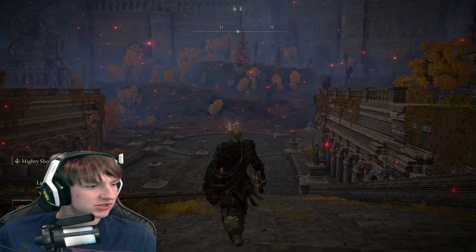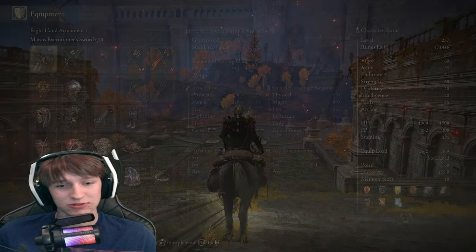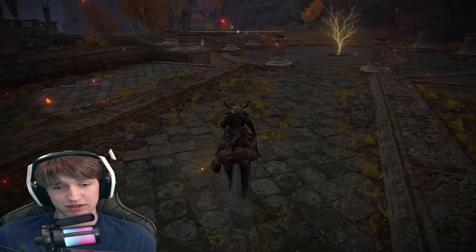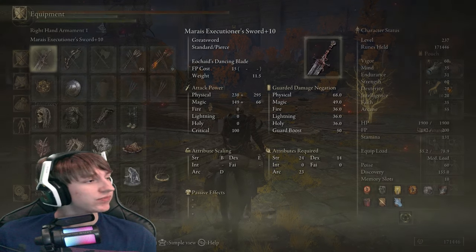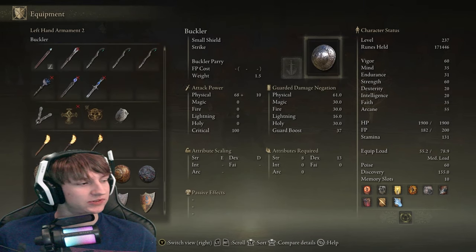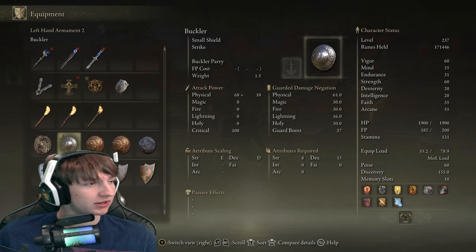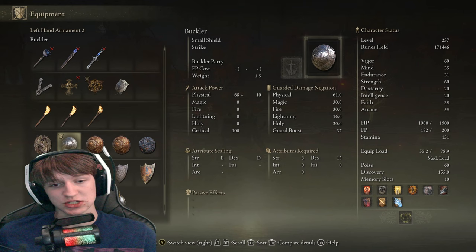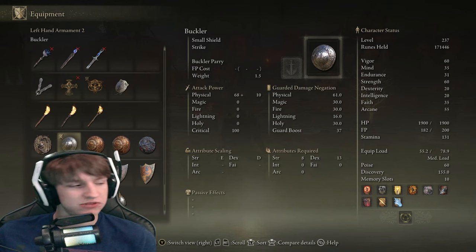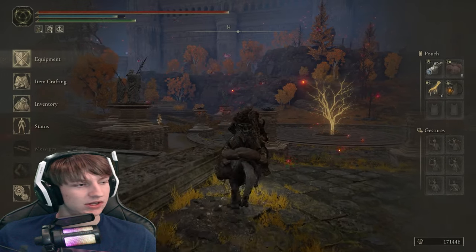All you do is just practice. It should make it that much easier to parry because now you have three times the window of active parry frames compared to before. For reference, the Buckler shield has 11 parry frames which is still good, but the Golden Parry brings that all the way up to 14. You can put it on the Buckler or on any shield you want, so you can use a medium shield and still get all the benefits of physical damage negation and get the really good parry. It's honestly the best of both worlds.